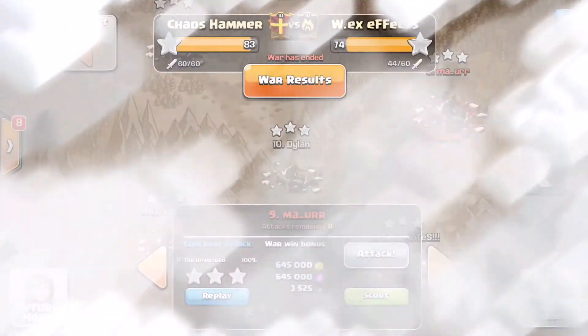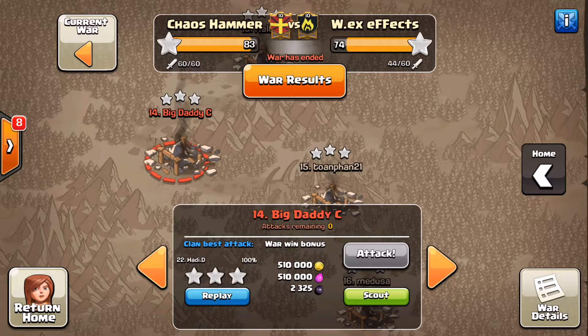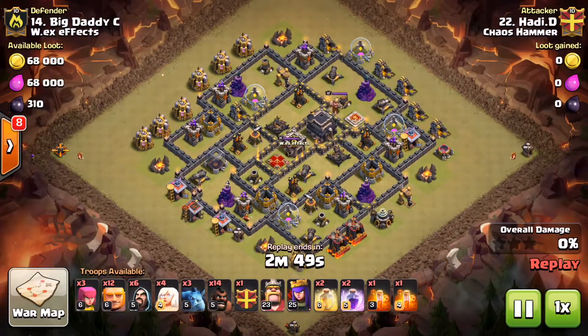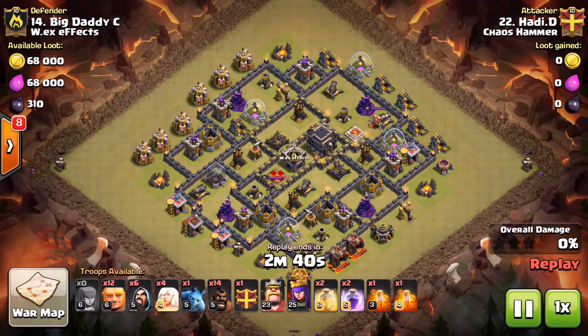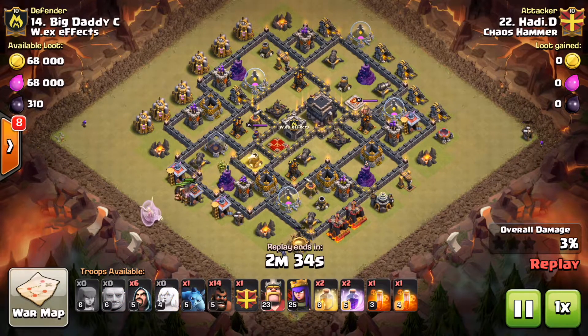We have a couple more attacks I thought were cool. Another guy we haven't seen very much of — Hattie D on number 14. It is a clean-up attack, and he's going to knock out this number 14. He comes at it with hogs and Giants.